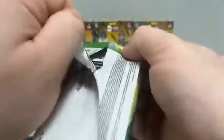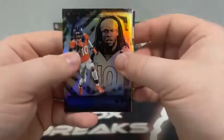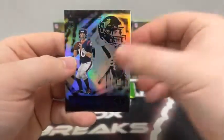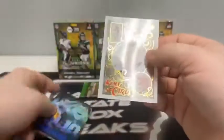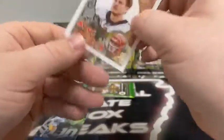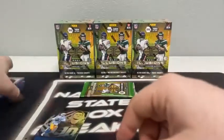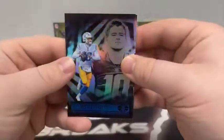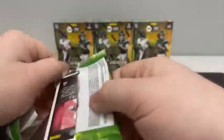Two packs left to go in box two. This pack feels a little thick — looks like we've got another acetate. Here's Jerry Jeudy for Denver, Davis Mills rookie card, Rob Gronkowski. This time it is Joey B on the King of Cards — second-year Joe Burrow for the Cincinnati Bengals. What a few packs for the Bengals — just had our first Jamar Chase. Here's Justin Herbert and Ian Book for the Saints. That takes us to pack number six and the end of blaster box number two.